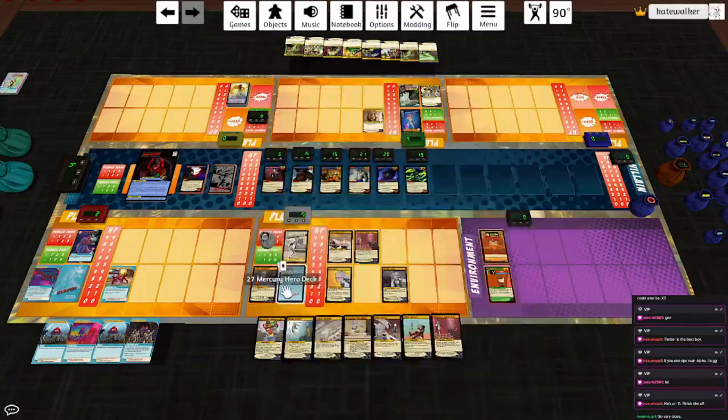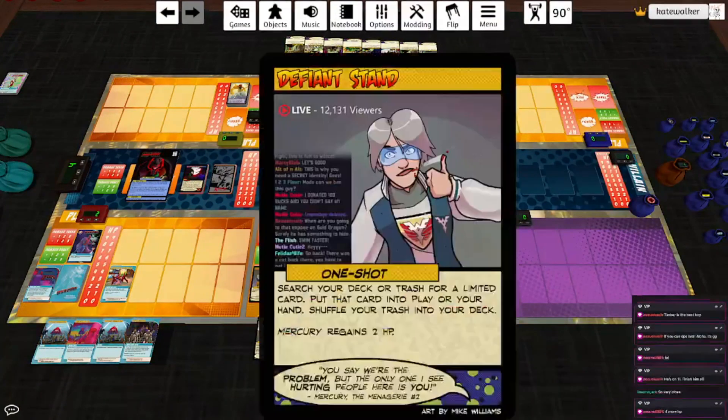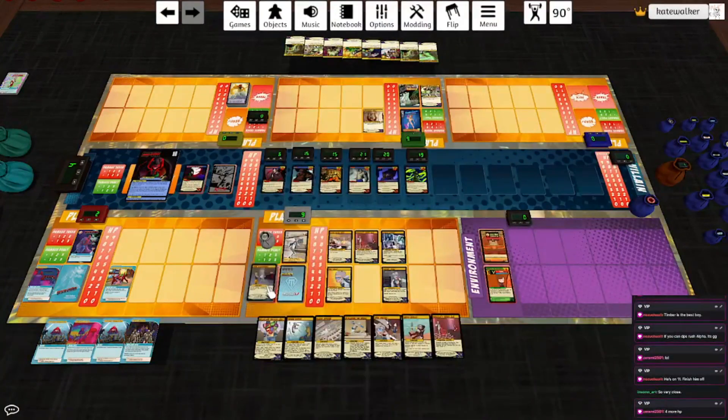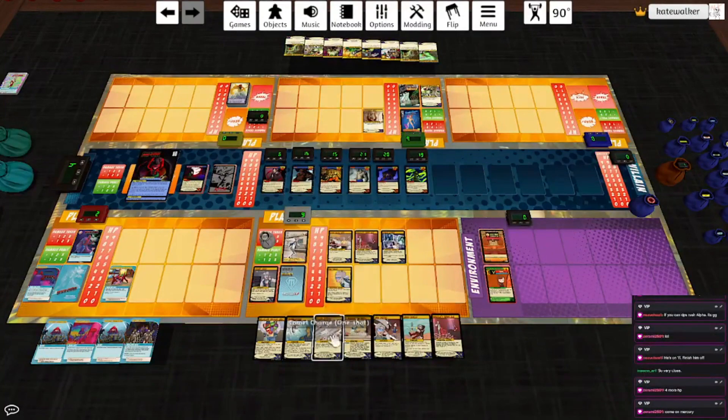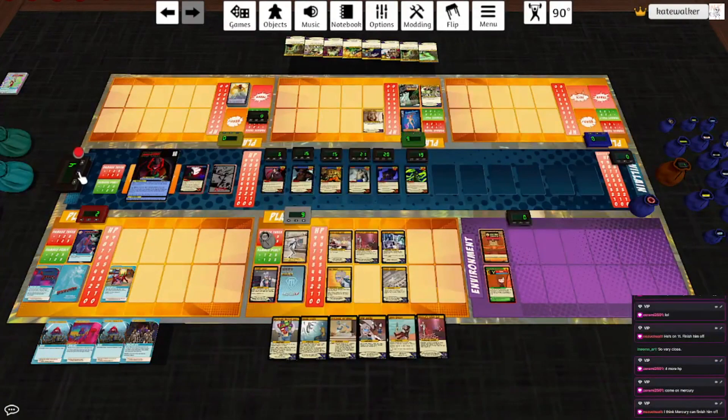I can play two cards first. Defiant Stand — go grab Drama Magnet again because that's good. Mercury regains two HP. Then number two: Comet Charge. Mercury deals a target X sonic damage, where X is the number of your ongoing and equipment cards in play, plus two. That's six. And he takes out Apex and we win! Good lord.